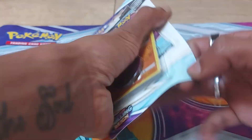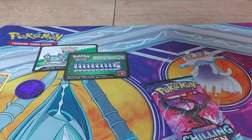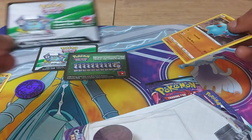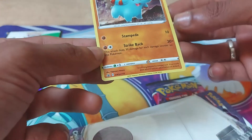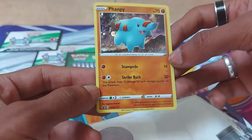So without further ado, we've got to get into opening this bad boy up. Hopefully we can pull something decent. Let's go. So, booster pack, code card. Here's the Phanpy that I was talking about. It has two moves, one is Stampede, the other is Strike Back.